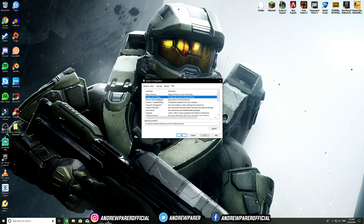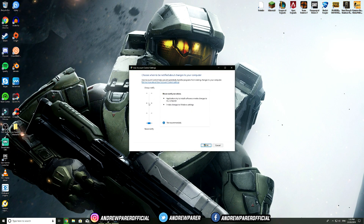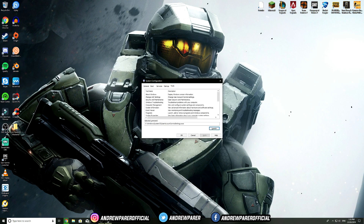From MSConfig, go to Tools, then UAC Settings, double-click and hit Launch. The slider may be on 'Always Notify' by default — drag it all the way down to Never Notify and click OK. This disables the User Account Control prompt that appears when running programs as administrator, saving a small amount of processing energy on your computer.